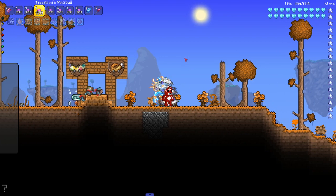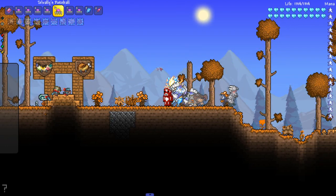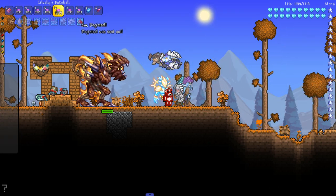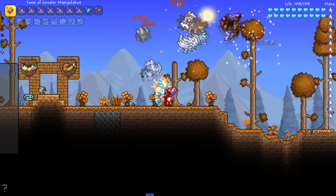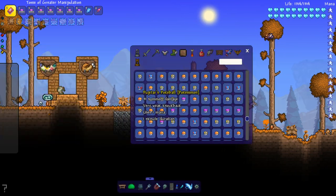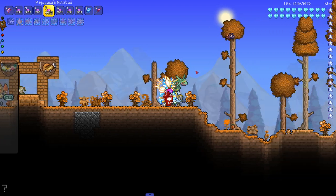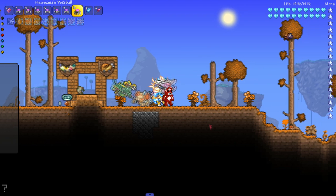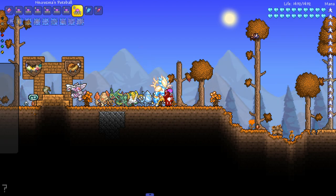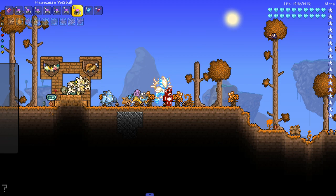Thundurus air form, Thundurus land form, Terrakion — we get an actual test here. Suicune, Sylveon. Reshiram, Registeel — go get them boys. It does have 32,000 health for some reason. Going up the list summoning all of them: Regirock, Regigigas, Regiice, Rayquaza, Raikou, Palkia, Necrozma — what a cool group. There's Necrozma. I thought Necrozma was black.